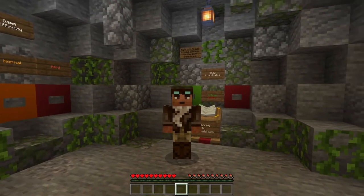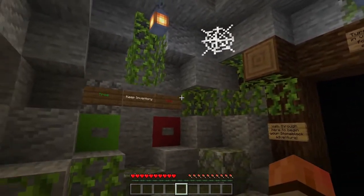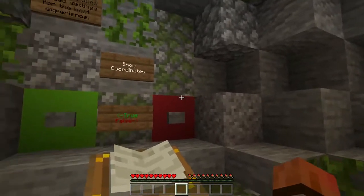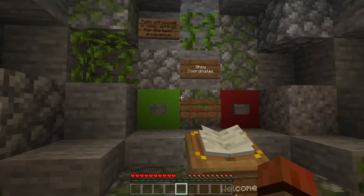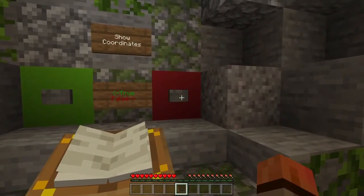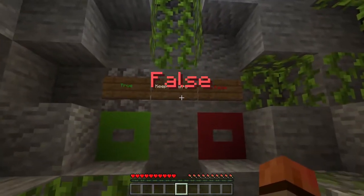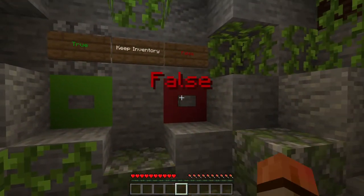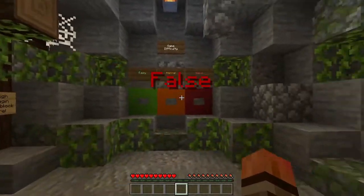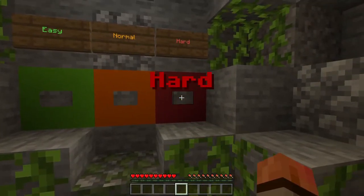I want to do a restart and take a look around at this spawn base. I want to change a few settings because I like to play on hard mode. I'm going to keep coordinates off, keep inventory off — this could be a very short series as a result — and I'm going to set it to hard mode.